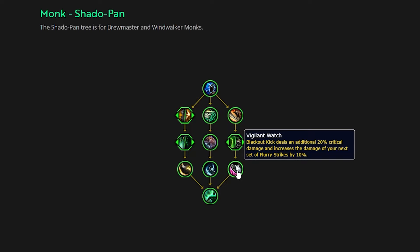Lastly, we have Vigilant Watch: Blackout Kick deals an additional 20% critical damage and increases the damage of your next set of flurry strikes by 10%. I'm assuming this is going to function as more of a permanent buff — when you do Blackout Kick, your next flurry strikes will deal 10% more damage. That's great. Now if it only lasts for a few seconds, that means you're going to have to Blackout Kick right before you spend the energy to expend your strikes, and you'd need a WeakAura to track it if you want to optimize it. If flurry strikes hits hard enough, it's going to determine what a good Brewmaster looks like versus a bad one. It also exemplifies why critical strike is going to be probably the better stat.